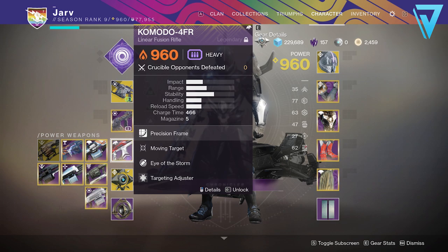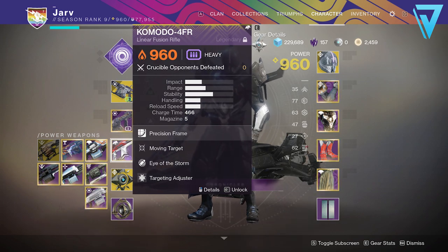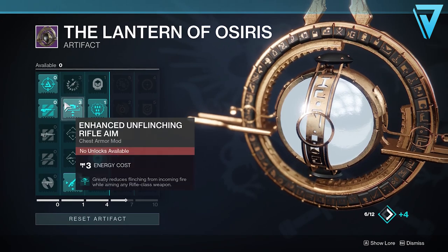I've paired this with a linear fusion rifle in my heavy slot. I've already got the Komodo here, but you can also use things like the Man of War and the Crooked Fang if you've got a really good roll on it. Before we look at our armor, let's have a look at the artifact this season.